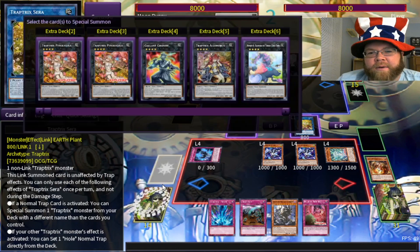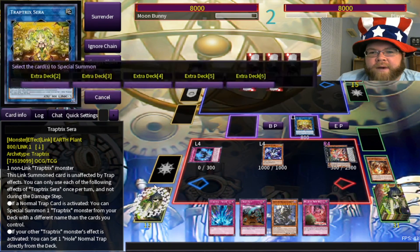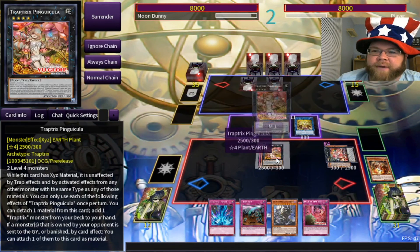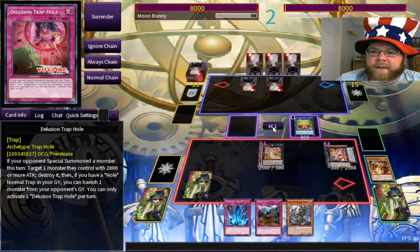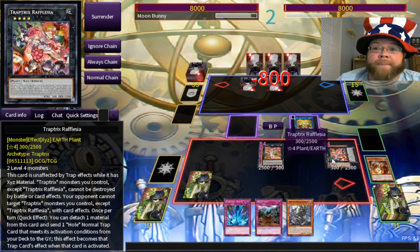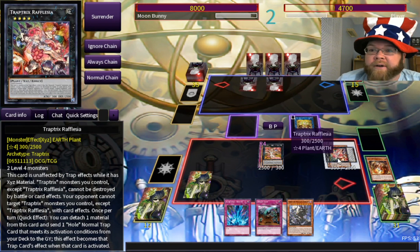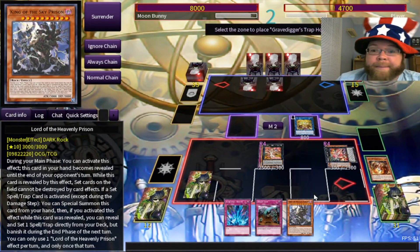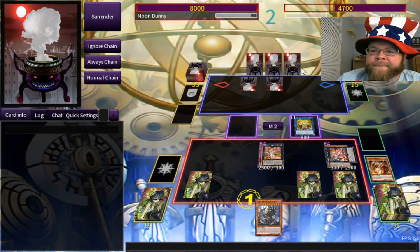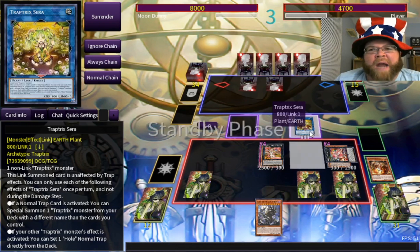Then we'll make Pinguicula — I'm just going to call you Pingu, you're not a penguin monster but I'm calling you Pingu anyway. We go into the battle phase. I could have put Rafflesia in attack mode — the ultimate dishonor is getting attacked with Rafflesia, she's clearly not meant for battle. Regardless, we've got Lord of the Heavenly Prison to show off. Go ahead and stop me — my opponent can't stop anything. All these traps and my opponent surrenders.